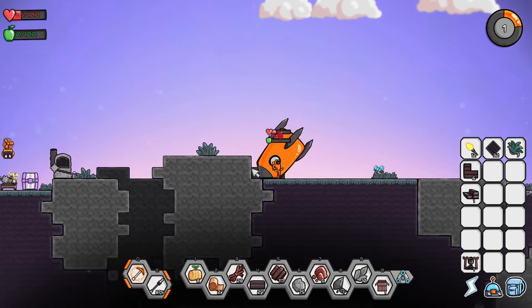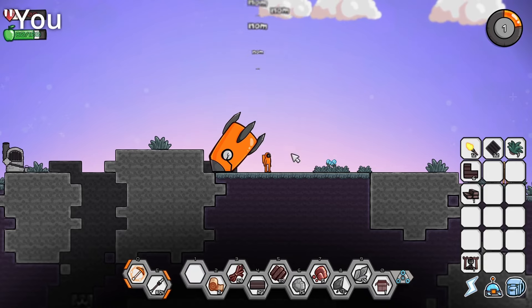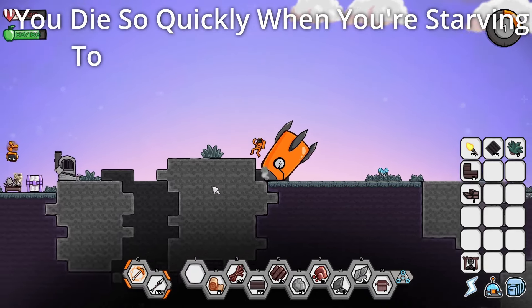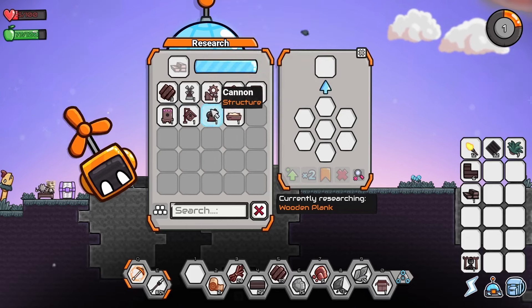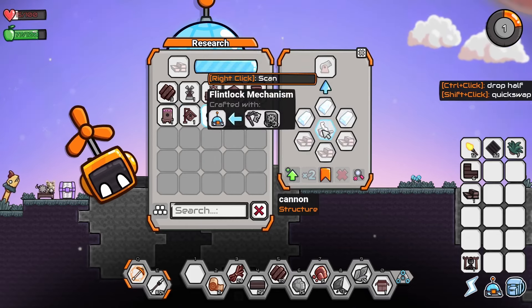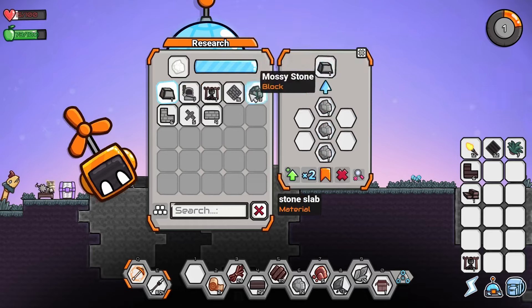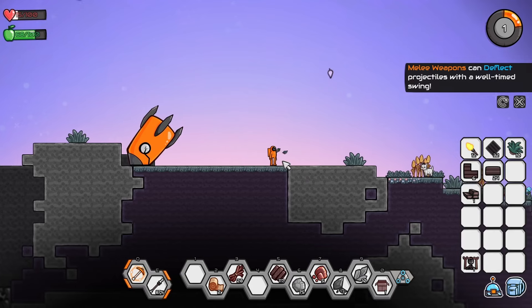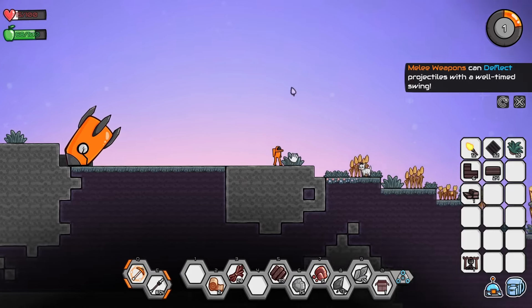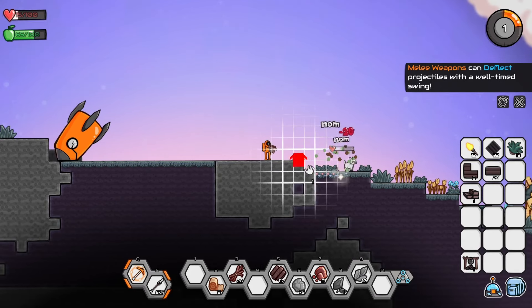Oh what's happening? I'm starving! You die so quickly when you're starving to death. Wooden planks, boxes of all kinds of bugs, and a cannon? Can we make anything out of stone, like our home? Melee weapons can deflect projectiles with a well-timed swing — that would have been nice to know when I went against the boss. Oh the lamb cat eats the little bugs! You gonna eat that one too? Yep, it did.